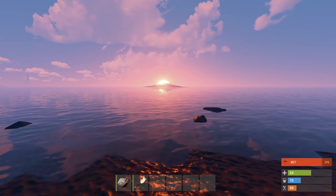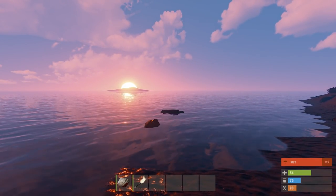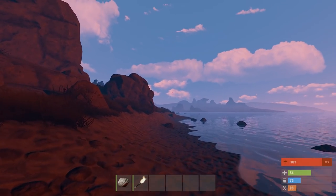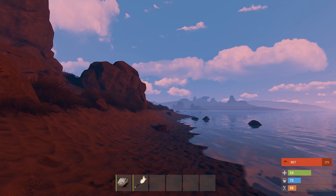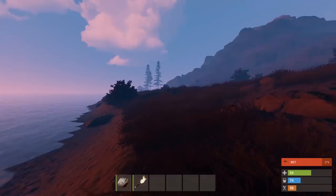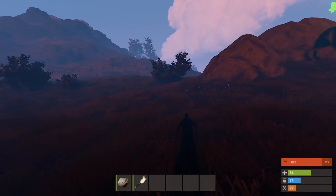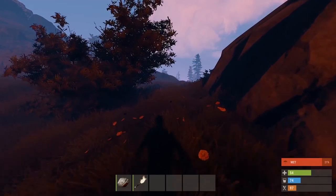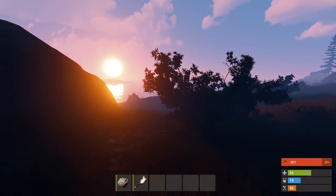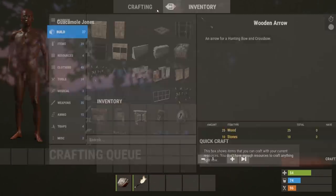I'm on the test branch today and I'm going to be looking at the new component system. I'm also going to check out the caves — it looks like caves in the testing branch have little numbers so they shouldn't be too hard to find. I'm going to run around and see what I can get from barrels and boxes to see how the component system works for a new player. I'll hide in a bush and show you what it takes to make the new items.